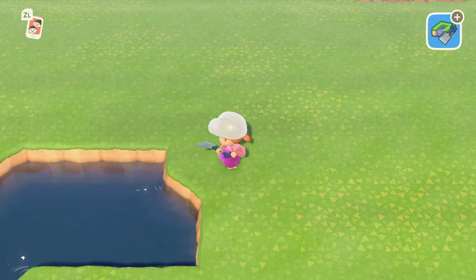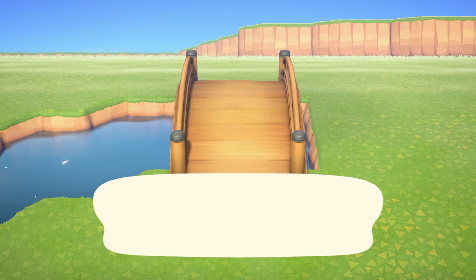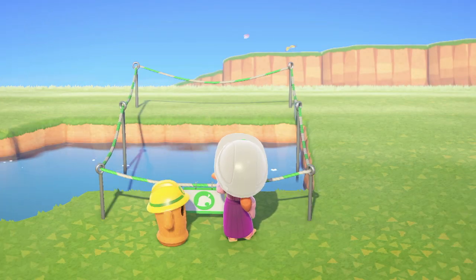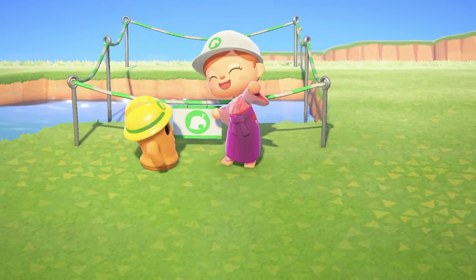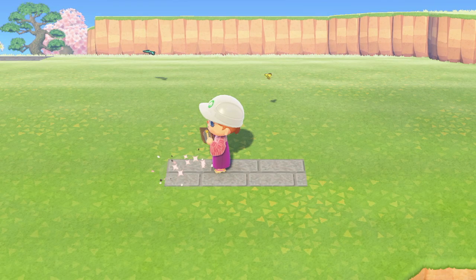Do you know what I'm not looking forward to? Happy Home Paradise. I'm not looking forward to paying for it, but I really want to be able to decorate my villagers' houses — especially the exteriors — because some of the exteriors aren't going to match the rest of the island colors. So yeah, I'm going to have to do it. It's just a shame.